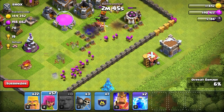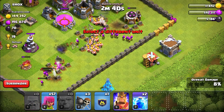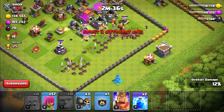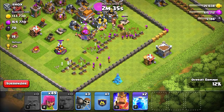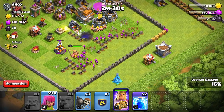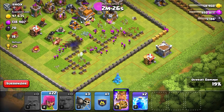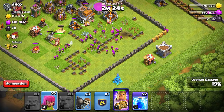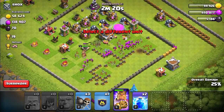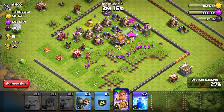Let's go ahead and deploy our troops. Not going to deploy my barbarian king yet. My giants are wandering off. Let's deploy our archers and then deploy our barbarian king to take that thing out. So we're doing work. We got the mortar down. My barbarian king is getting shot at — that's not good.